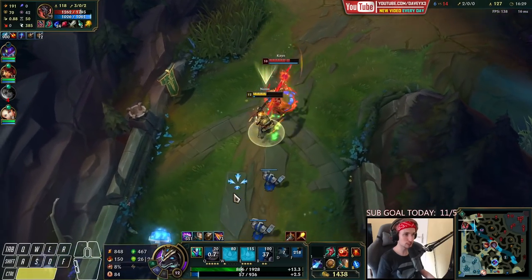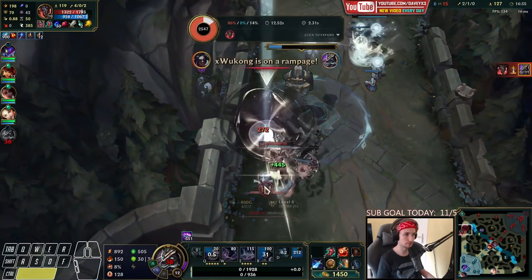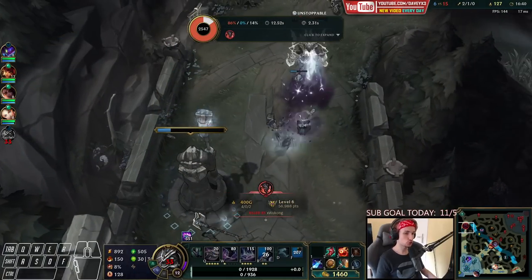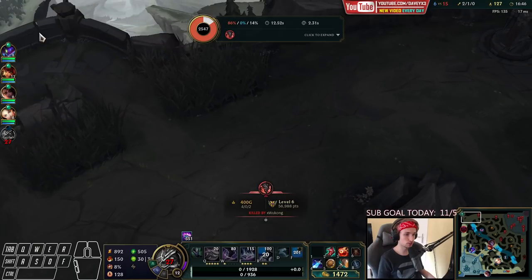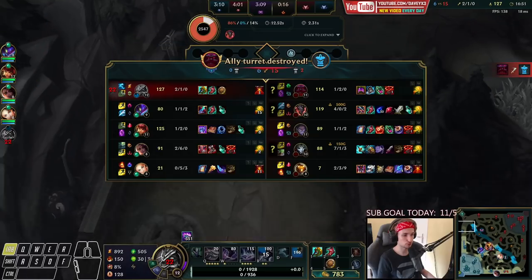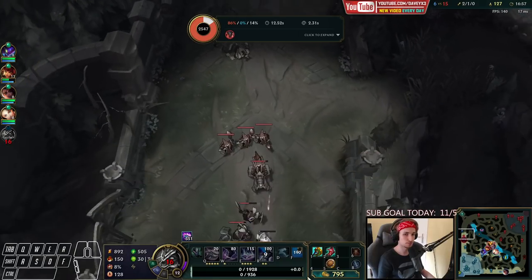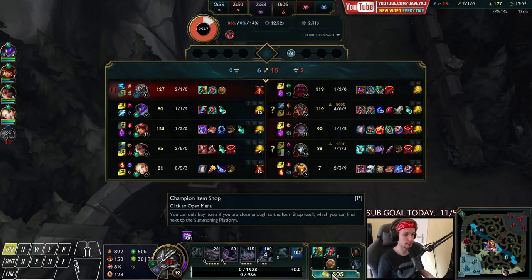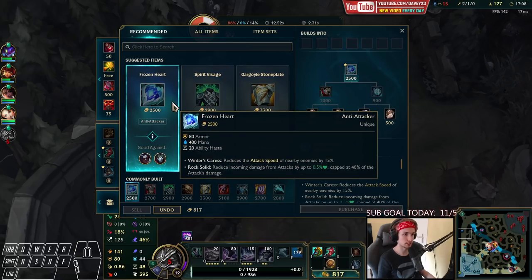I think I might actually die here anyways because this guy's way too fat. Yep, I'm dead. That's very unfortunate — I do have a Control Ward sitting here, but Kayn went through the wall, got the movement speed. Pretty unfortunate — couldn't run. Maybe if I held my mana for my W I would have been able to. Our next item is definitely going to be something to counter that Kayn right now, because that guy is a serious problem.